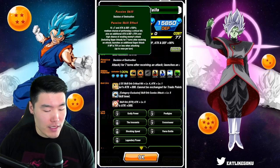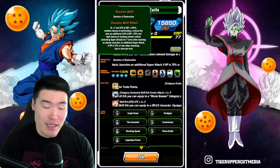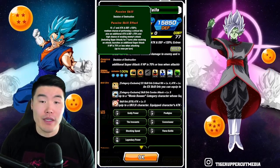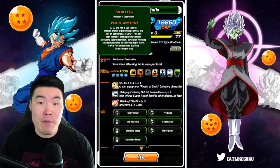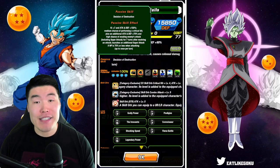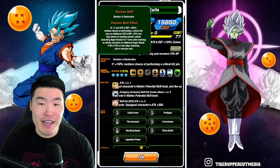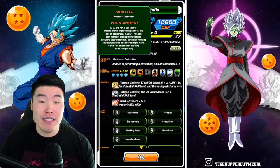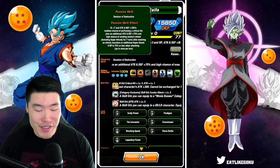And their passive is Ki+7, attack and defense plus 150%, medium chance of performing a critical hit, plus an additional attack and defense plus 70%, and high chance of evading enemies' attacks, including super attacks, for 7 turns after receiving an attack. And finally, launches an additional super attack if HP is 70% or less when attacking, up to once per turn.